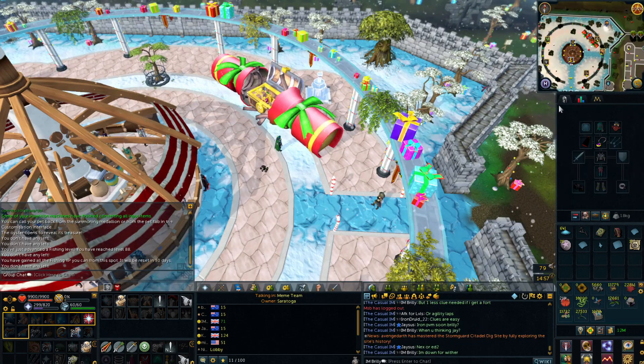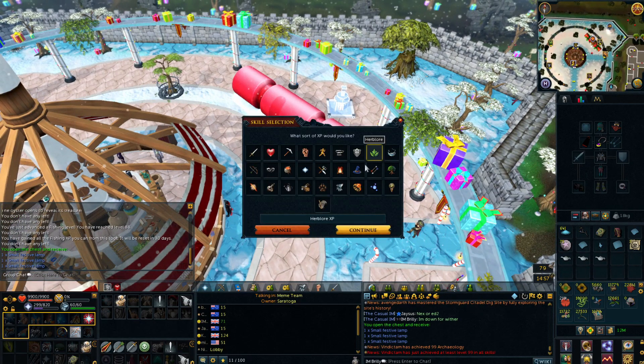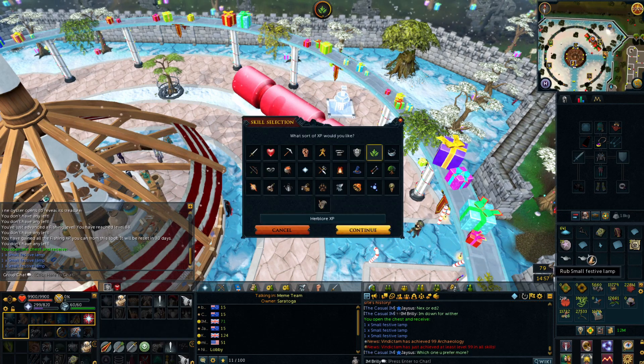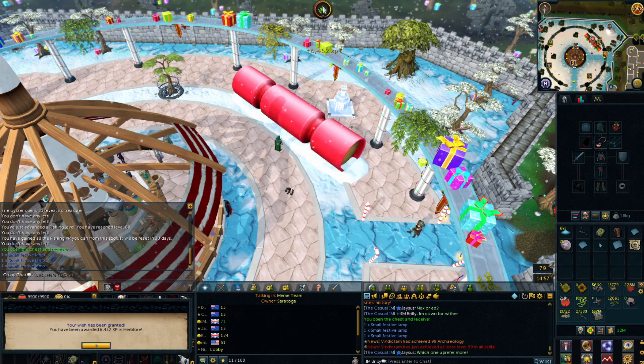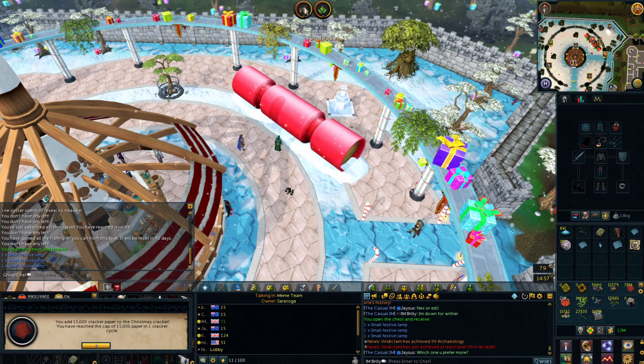Time to claim my loot from the Oyster. We'll get the chest here which gives me three small lamps which I can put all into Herblore - so that's going to be 6k, 12k, and 18k in Herblore, awesome. That puts me very close to a level up. And I can also refill the cracker - I can only do 15,000 at a time.